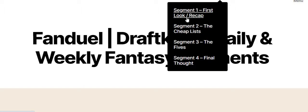My first look consists of five players at each position — quarterback, receivers, running backs, and tight end. Segment two is the cheap plays, where I give you two players at each position that I like. There's a chance the players from the recap could also appear on the cheap plays.